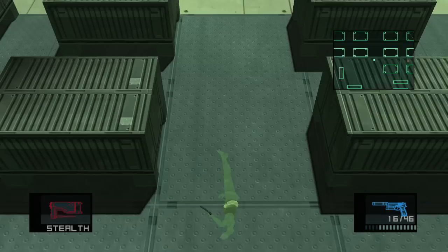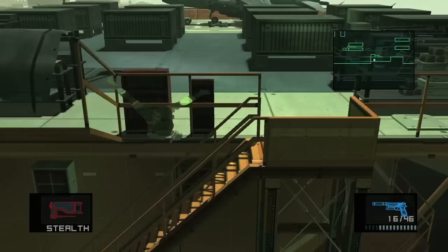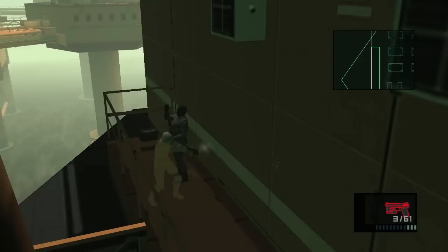Head back downstairs. You can use a cartwheel to save time — cartwheeling downstairs doesn't make you fall, but cartwheeling upstairs does. He's going to be over here, so just stick him up. Take out your SOCOM and be ready, because we're running out of bullets and pretty starved for ammo. You can't use the Stealth Suit and the infinite ammo wig at the same time — that's the price of cheating. You can only choose one.